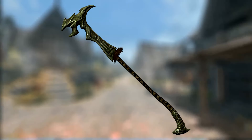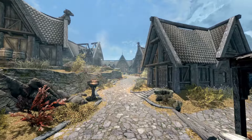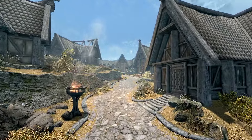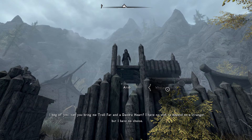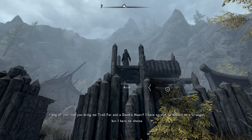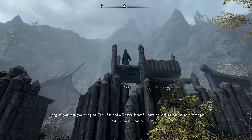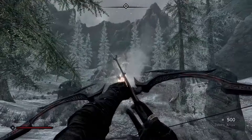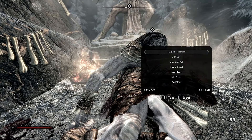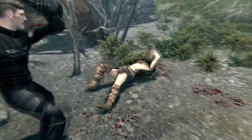Next up is Shagrol's Warhammer. This is a unique Orcish Warhammer and is a quest item during the quest The Cursed Tribe. To start the quest, the player will need to be at least level 9. Once ready, head on over to Largashbur. Speak with Atub and bring her some Troll Fat and a Daedra Heart. Continue with the ritual and help Yamarz deal with the giants in Fallowstone Cave. Once at the giant's grove, kill the giant at the shrine and on his corpse will be the weapon. Despite being unique, all stats are identical to that of a normal Orcish Warhammer.